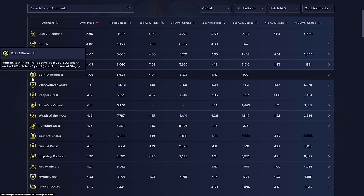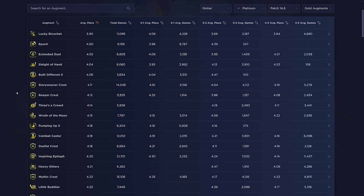For items on Built Different, build flexible damage items like Giant Slayer, Hand of Justice for the melee carry, and Titan's Resolve for tanks — Guard Breaker is another good flex damage item. Then pick up whichever top-four units you're hitting. A big mistake players make is trying to win every game — really it's more of a top-four comp. Another tip: run multiple copies of the same unit throughout the game. If Ashe is your main carry and you keep hitting Ashes, play two itemized Ashes. Sometimes you magically get a three-star, which is where most Built Different wins come from.